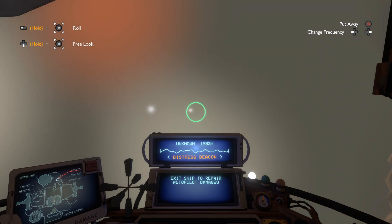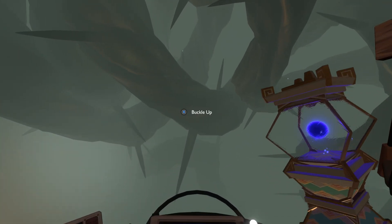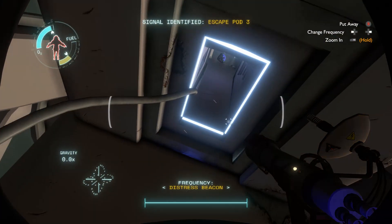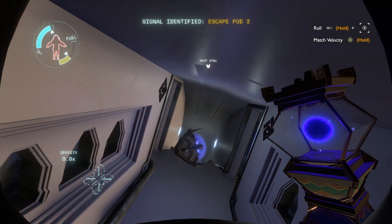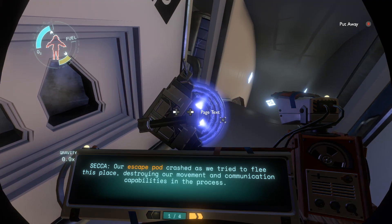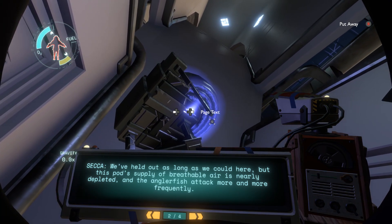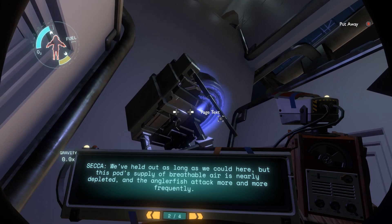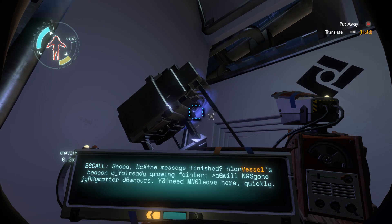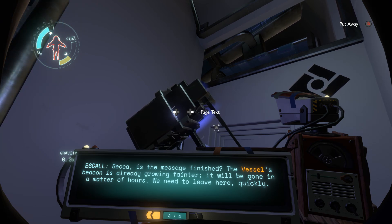So that's where we need to go. Oh, there's the escape pod — I can see it. Let's go. There it is. Our escape pod crashed as we tried to flee this place, destroying our movement and communication capabilities in the process. We've held out as long as we could here, but the supply of breathable air is nearly depleted and the anglerfish attack more and more frequently. Our best chance at survival is to return to the vessel to either repair the damage or more probably await rescue. The vessel's beacon is already growing fainter — it will be gone in a matter of hours. We need to leave here quickly.